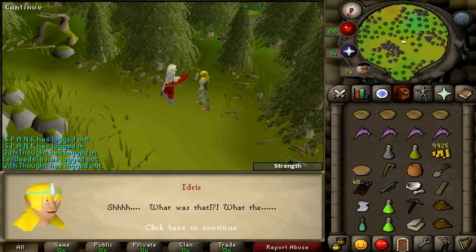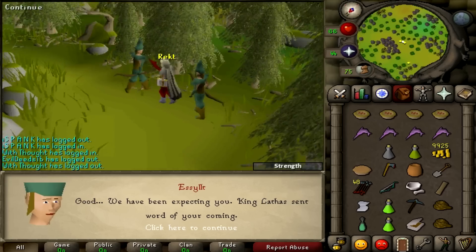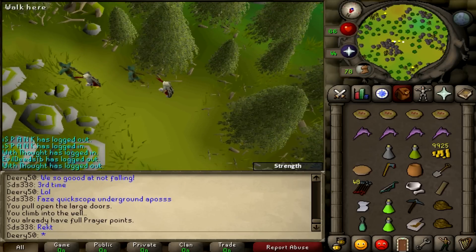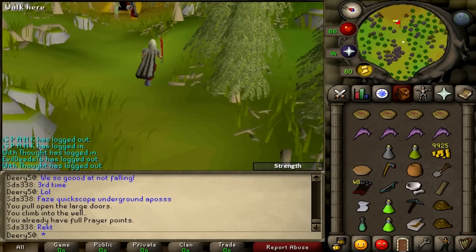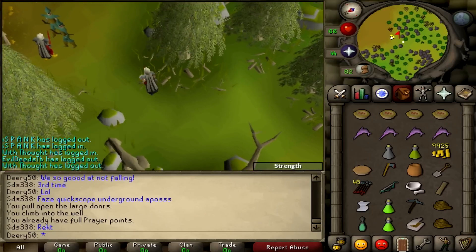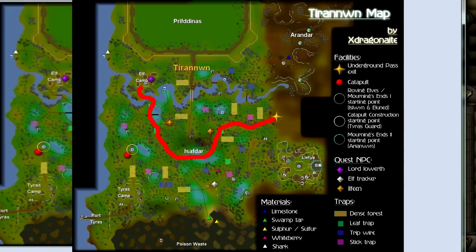Found someone — Idris. My event hasn't triggered yet; every time I talk to him it just says nothing interesting happens. Halt human — what are you doing here? We got the crystal pendant. To go forward, there should be some footprints near the dense forest and we're going to want to follow those tracks. They lead to impassable woodland, so now you talk to the elf tracker — they'll teach you how to get past that.